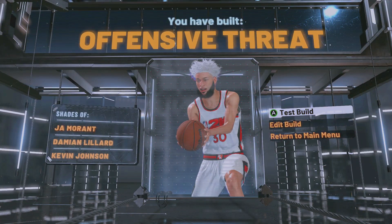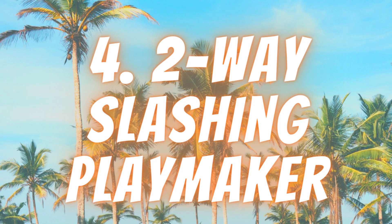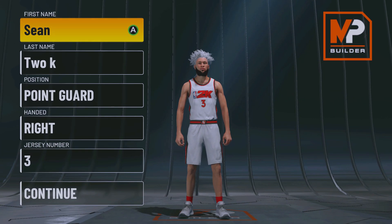For takeover you obviously want to go Slashing Takeover because of the contact dunks. The build name is Offensive Threat — it's just a throwback to 2K20 and it plays really good.